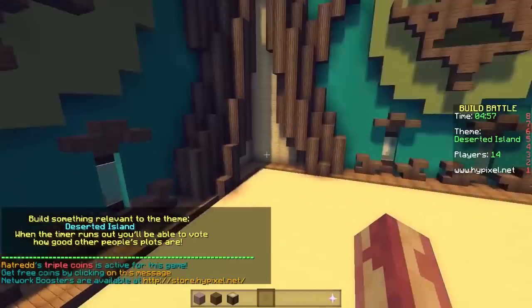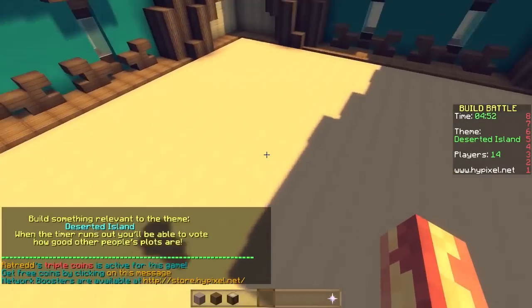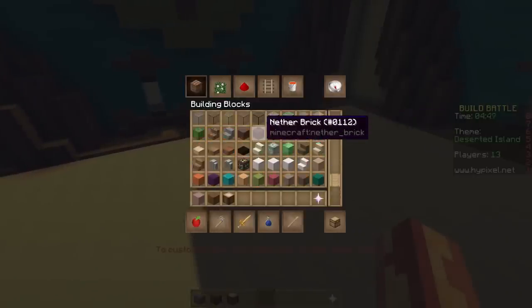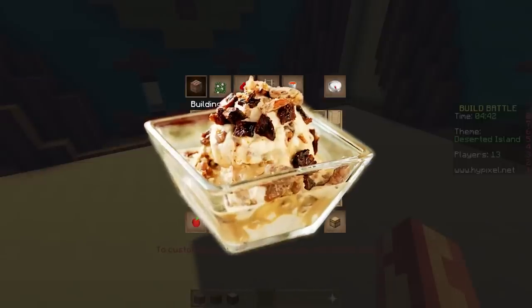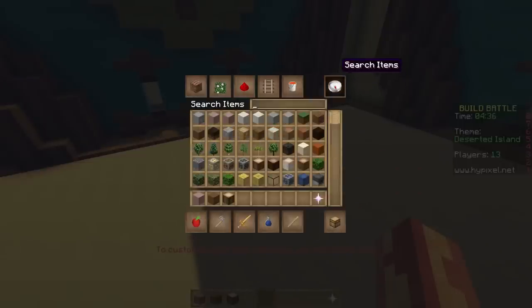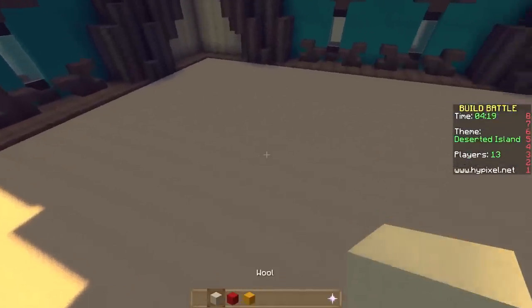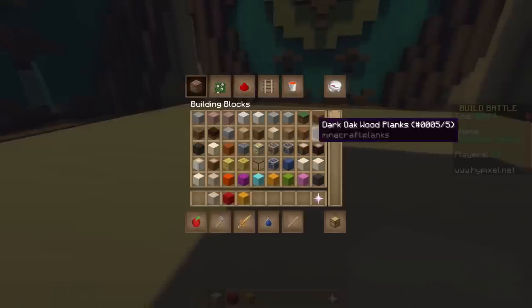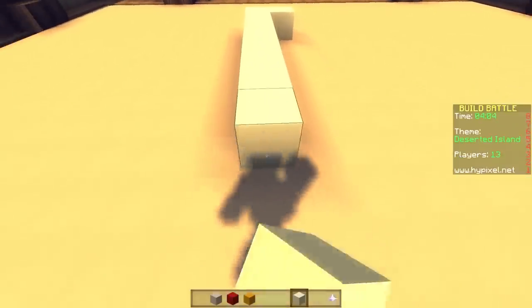All right - deserted island! Oh fantastic, I got a good idea for this. Desert island. I love ice cream. So do I - I love ice cream with bacon. Have you ever tried bacon ice cream? Making bacon ice cream. Let's just go right to the bowl. I'm about to make Bacon Island. Amazingly delicious.